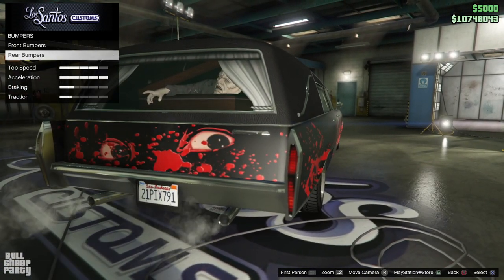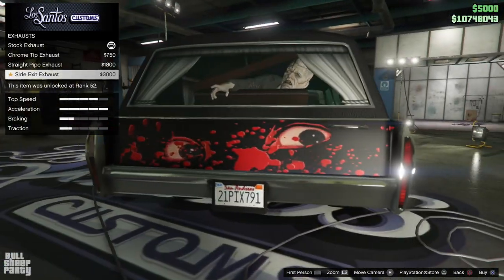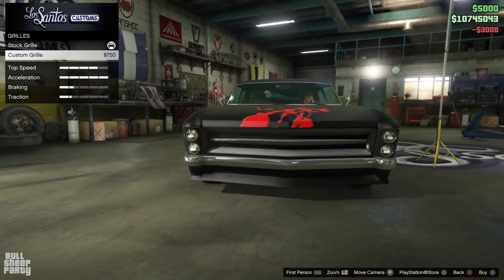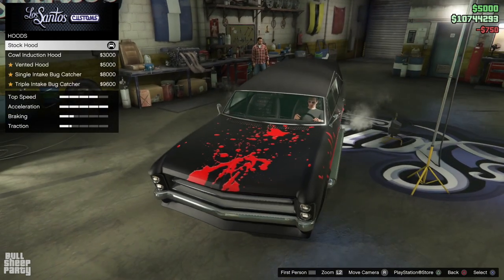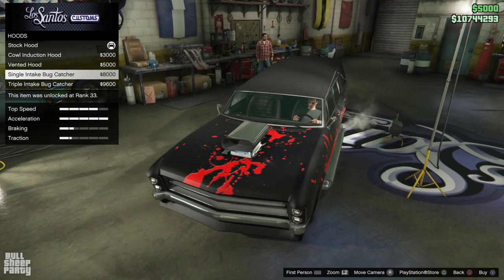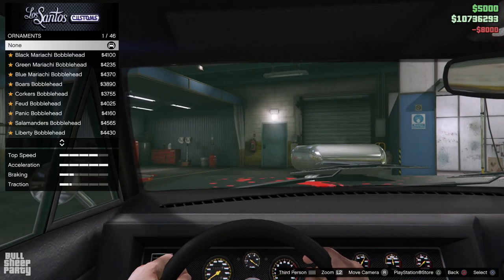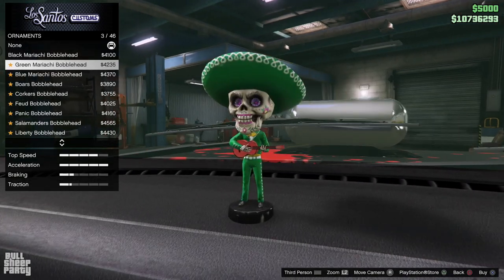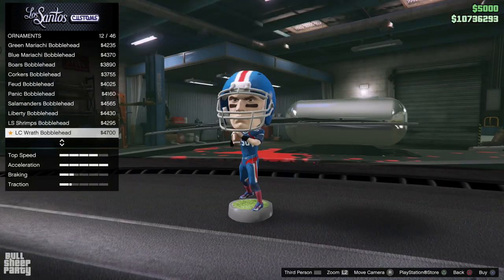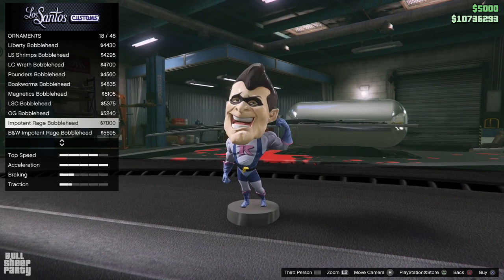You can put a wheelie bar on the hearse — that's kind of cool, not really. Exhaust options — side exhaust it is. You can put a different grill on — I kind of like that. You can put an interior ornament on it for $4,000. The ornament is visible from the outside, so I'm going to be putting it in. Impotent Rage it is.